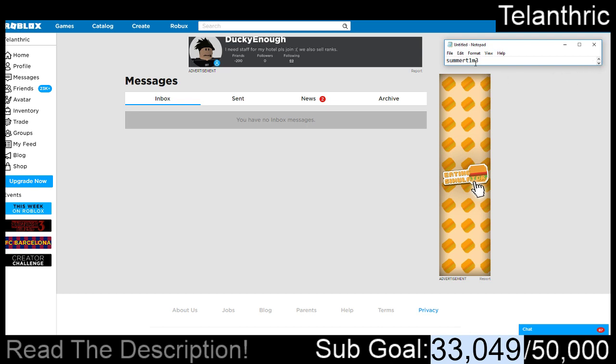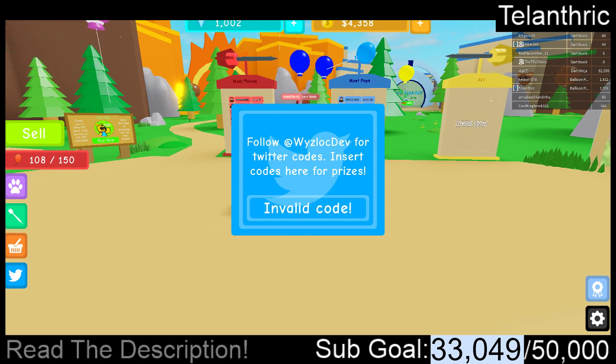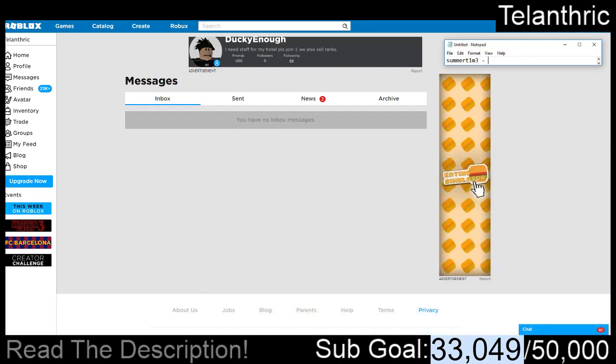The next code is Summertime, but the I is a 1 and the E is a 3. So it's Summ3rt1m3 — nothing in 'summer' has changed, just the 'time' part. And that gave 300 gems.